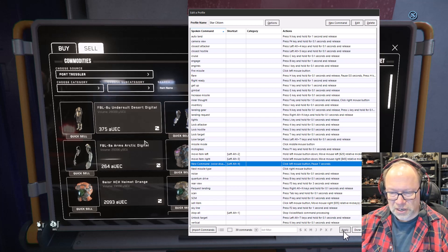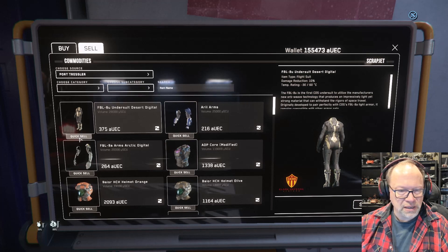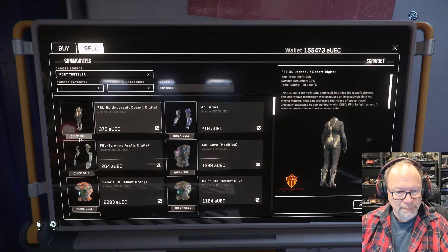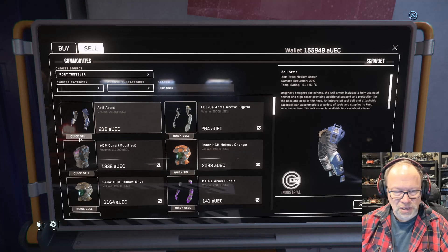Alright, here we are back in Star Citizen. I'm going to put my cursor over quicksell. And this is going to sell the desert under suit. Left alt 4. There it goes — did it.